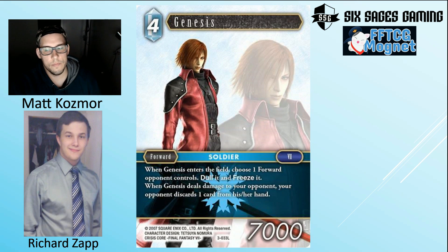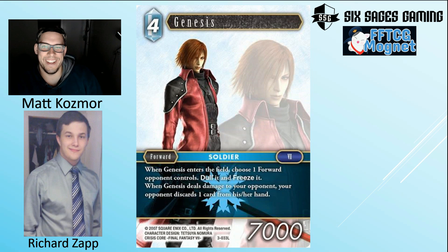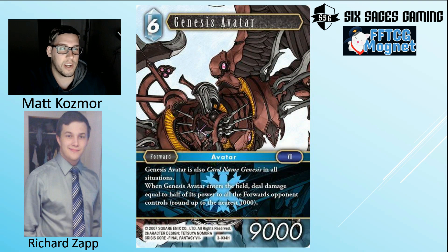Ice-Lightning all day for Genesis. Also worth considering Ice-Earth since Genesis is an FF7 card, meaning you can tutor it with Jesse. You get a really strong core where you can search either Genesis or Vincent depending on whether you're winning or losing. Quick plug: go to fftcgmog.net where you can search all these cards by category or release game to find the relevant tutors.